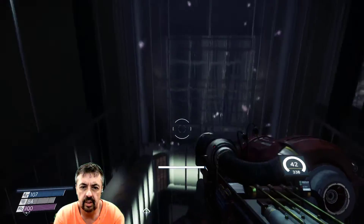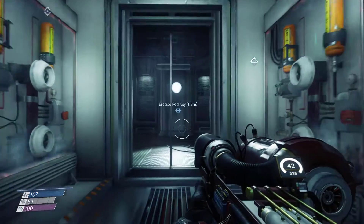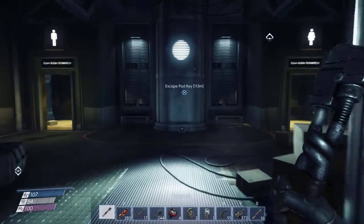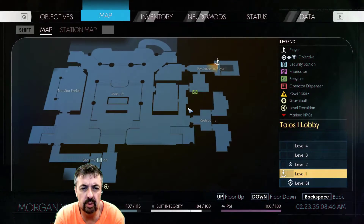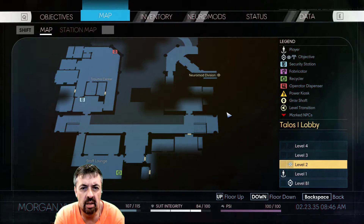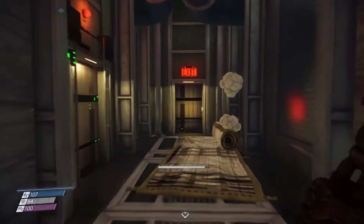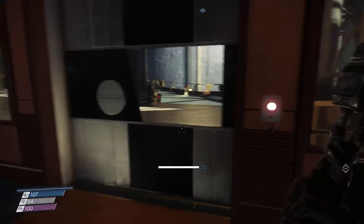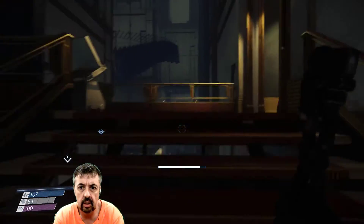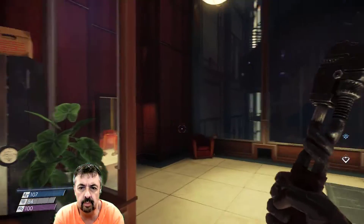Goodbye. Hello Dr Hue. Yeah, just no good. Shuttle Bay — is that where it would be? That would be logical, wouldn't it? Level 2 Neuromod Division. That's the Trauma Centre, it's the other side of the Trauma Centre. I'm just going to pop back to my office and do a little bit of recycling while I'm here. Who thought I'd ever end up back here again?